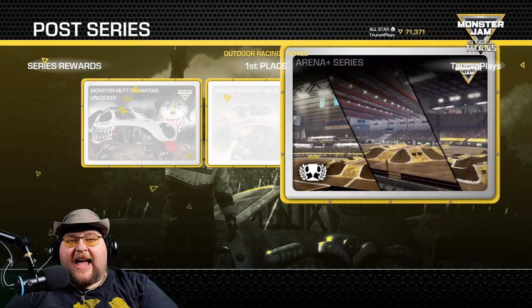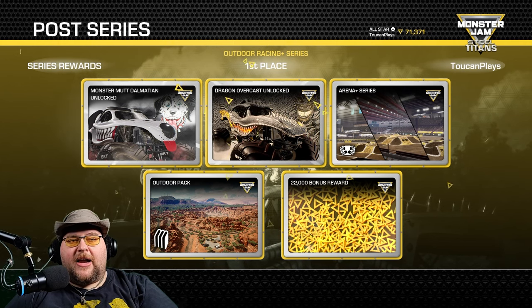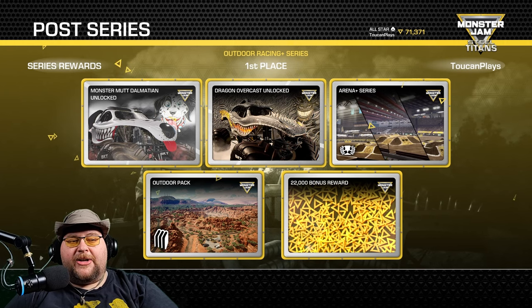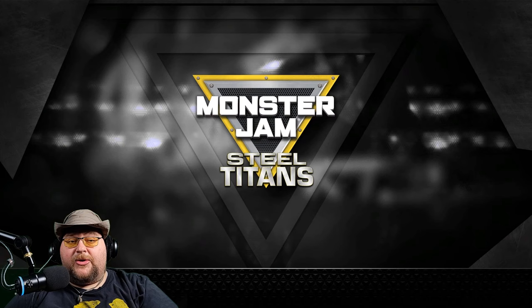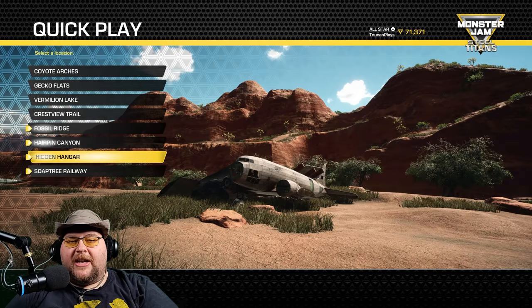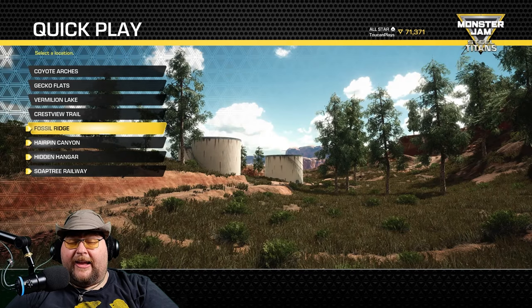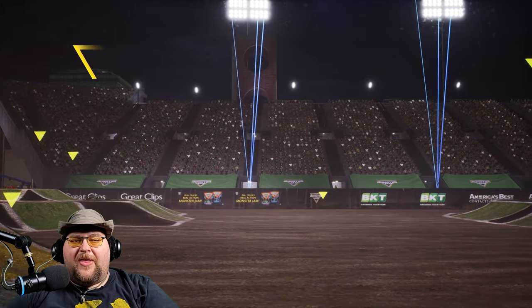That was the last race in this series! I unlocked Monster Mutt Dalmatian and Dragon Overcast — sweet! I unlocked the Arena Plus series and got a 22,000 bonus reward, plus an outdoor pack with new maps: Dusty Donut, Fossil Ridge, Hairpin Canyon, Hidden Hanger, and Soap Tree Railway all unlocked. Awesome! It's so nice to have some variety in my waypoint outdoor races.